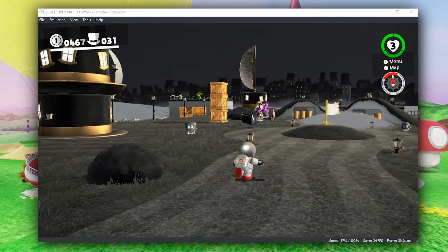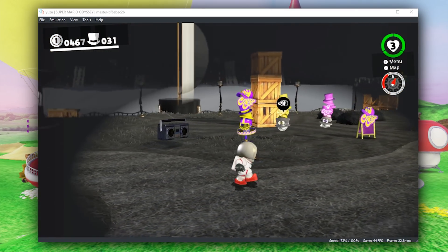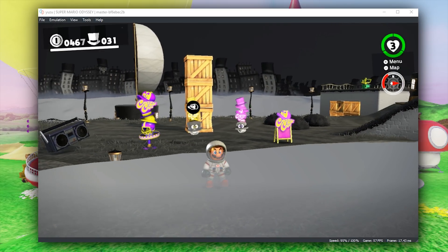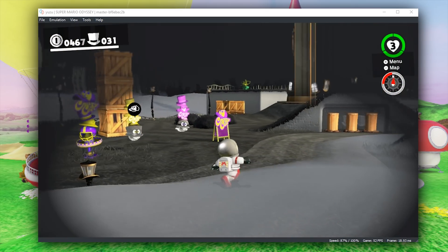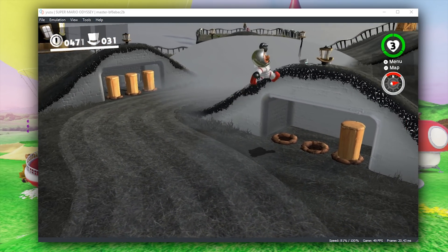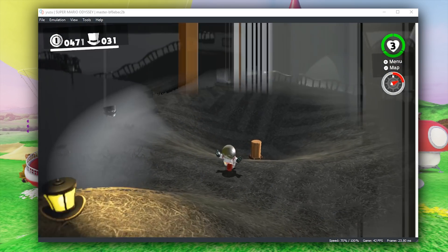Regardless of that, when you look at our performance numbers once our shaders are compiled, you can see that performance has gone up anywhere between 25 and 35% in the last two canary builds. These performance-enhancing canary builds will be available down in the description of this video — you simply have to go over onto the Yuzu website and you will find them there easily.